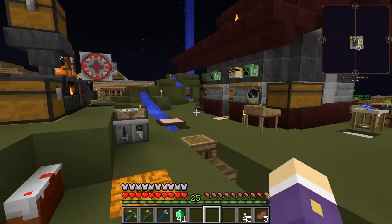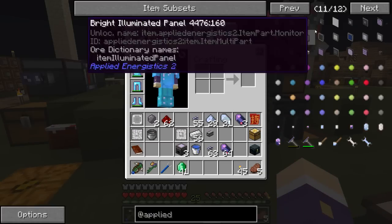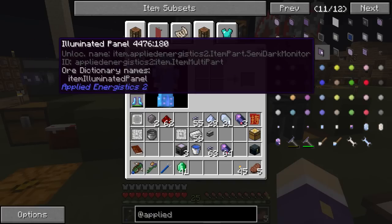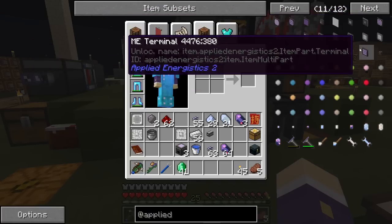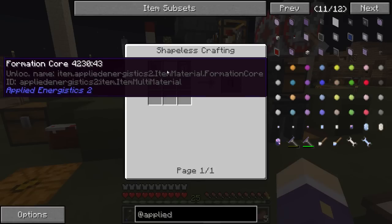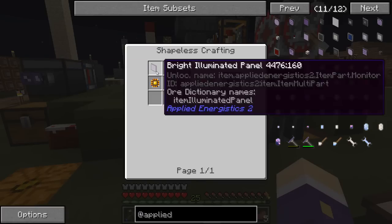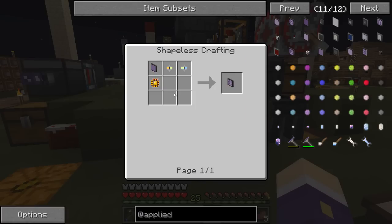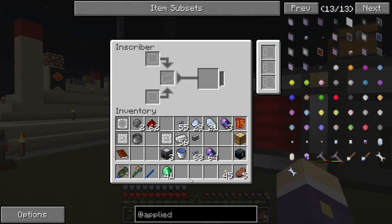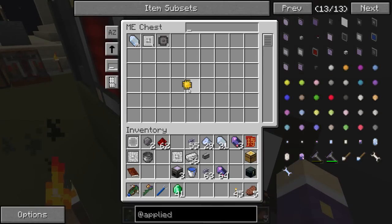Next I need an access point — an ME terminal will do. For that I need one logic processor and a couple of cores: the formation core and annihilation core. I also need a dark illumination panel. I've got a second piece of gold so I'll make another logic processor — logic press, gold, redstone.